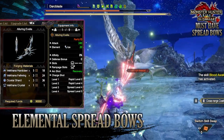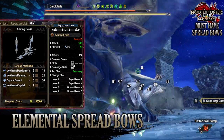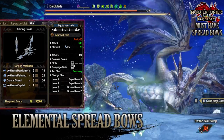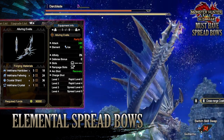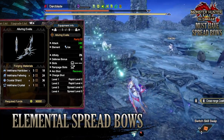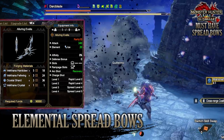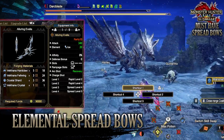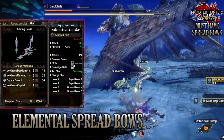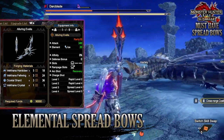When it comes to the ice element there are two options for spread arrows. First, I'd recommend the Velcana bow known as the Alluring Evila. This has a strong raw attack of 340 with an ice rating of 20. You'll have no affinity and defense bonus, a decent decoration slot, a tier 3 rampage decoration slot, the recovery arc shots, and spread level 5 arrows thanks to the charge shot being at level 4.